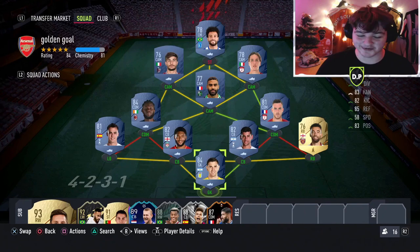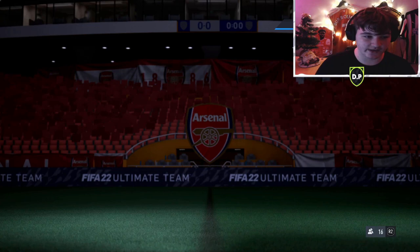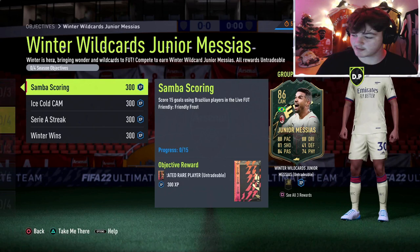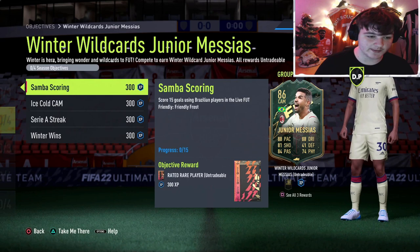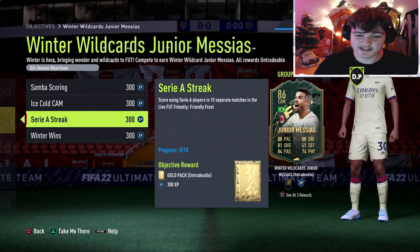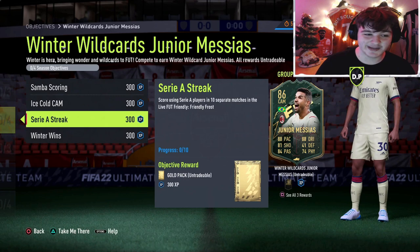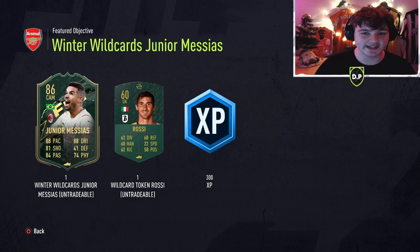So this is the team we've built — let's go over the objectives again to confirm it works in the max chemistry game mode. Score 15 goals using Brazilian players: you've got Felipe Anderson up front, and it doesn't have to be in separate matches. Assist 3 goals with CAMs: you've got three CAMs in the 4-2-3-1. Score using Serie A players in 10 separate matches — this is a bit tedious, maybe a couple of hours, but with golden goal it'll take 40 minutes to an hour. Win 5 matches as well. Junior looks like quite a good card, and you get a wild card token for completing him — I feel like a lot of people will be completing this just for that token.